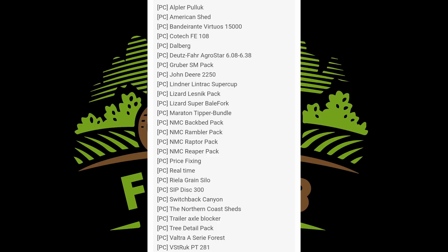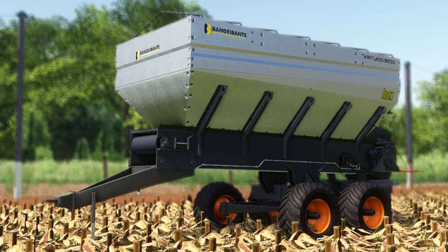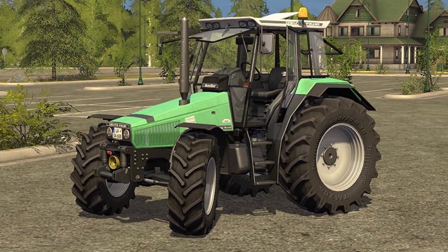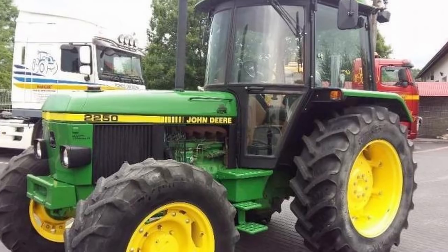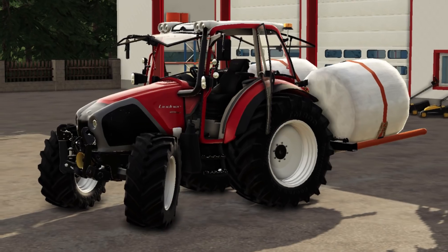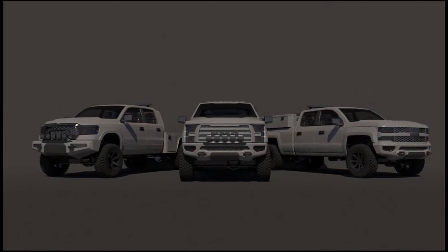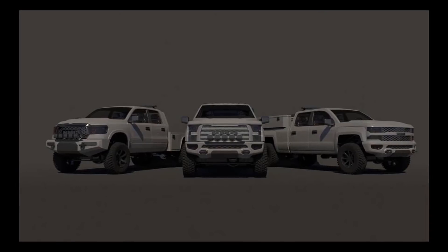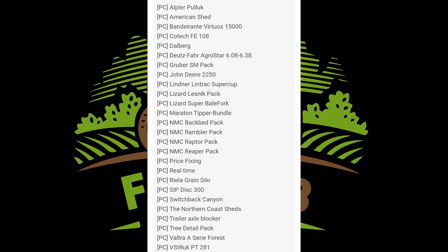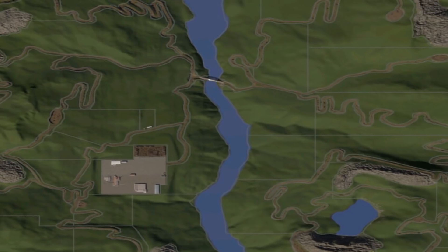Let's go over the testing list. On PC we have: Alper Pullock American Shed, Van Der Ente Vertos 15000, Kotek FE 108, Dahlberg, Dutch Far, Agro Star 608/638, Gruber SM Pack, John Deere 2250, Linder Lintrack Super Cup, Lizard Liznik Pack, Lizard Super Bale Fork, Marathon Tipper Bundle, and four NMC trucks — the NMC Backbed Pack, NMC Rambler Pack, NMC Raptor Pack, and NMC Reaper Pack. Also: Price Fixing, Real Time Real, a Grain Silo, SIP Disk 300, and Switchback Cannon.